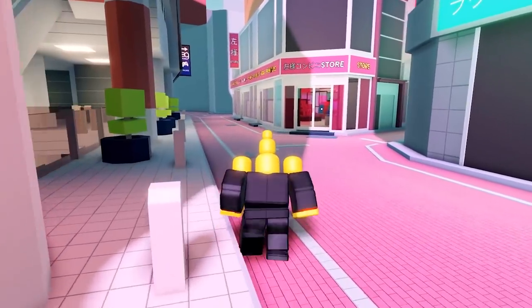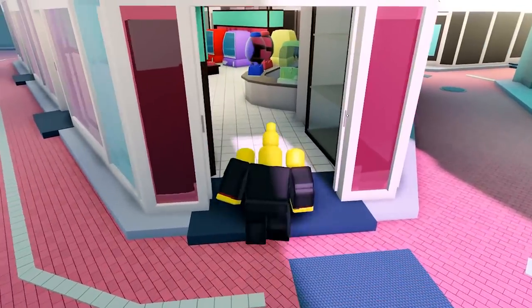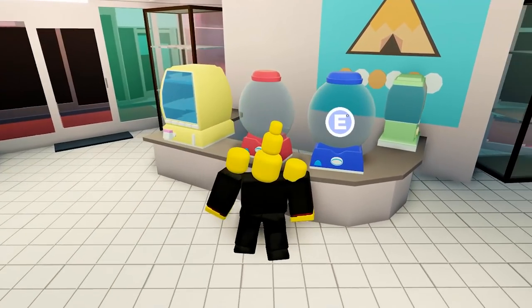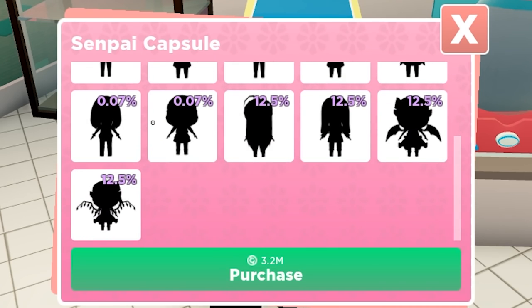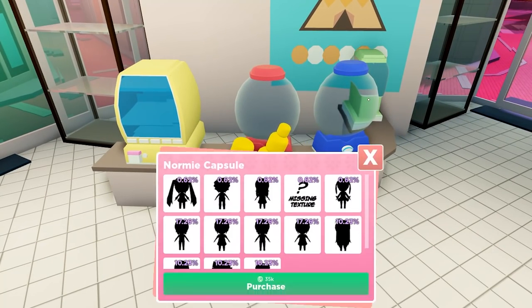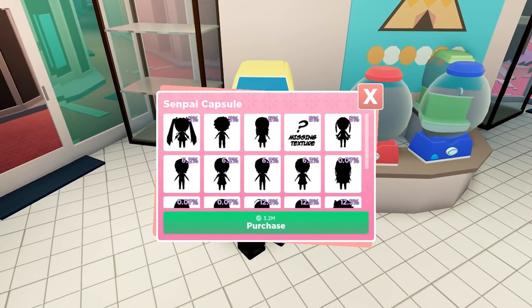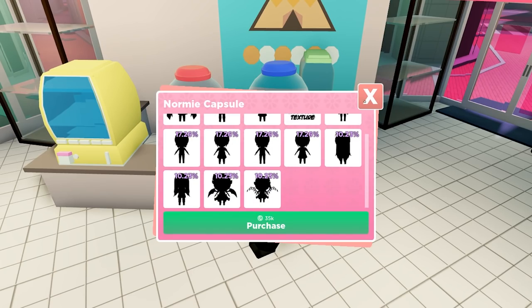Oh, this is a store - I think we can buy capsules here. We got a lot. So this one has these - in this one you get a higher chance of Hatsune Miku, but if you go to this other one you get a lower chance.